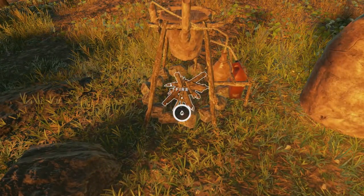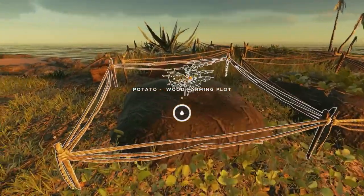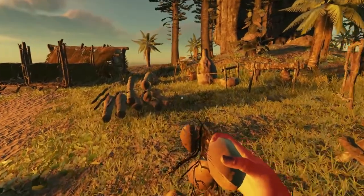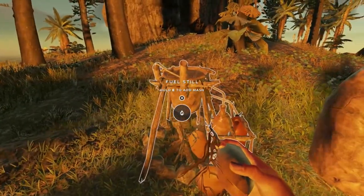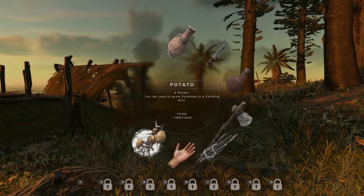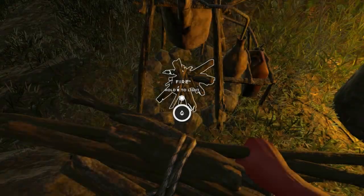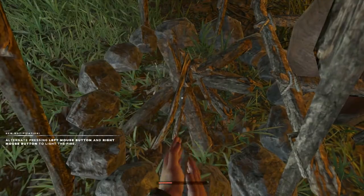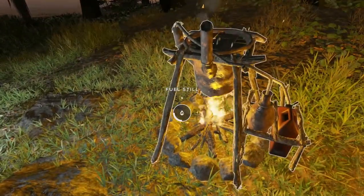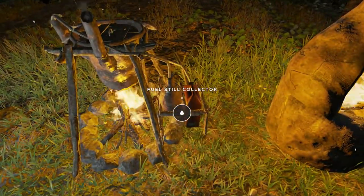You start the fire just like any other fire. And this is why you want to plant potatoes. These potatoes here — let's grab our kindling on our way. When you have potatoes equipped, it'll say 'hold E to add mash.' And then with our kindling equipped, we just go ahead and light it, just like any other fire. Once it gets started, you can hear it cooking the mash, which will then end up becoming fuel.